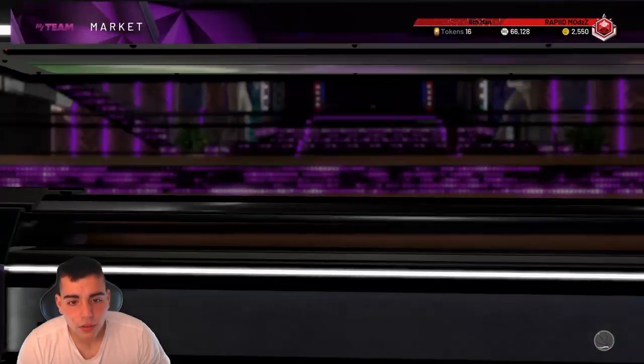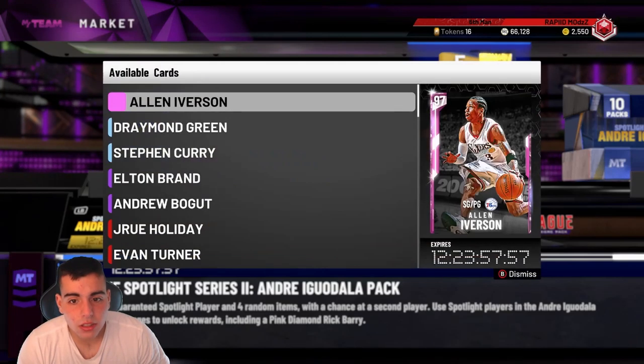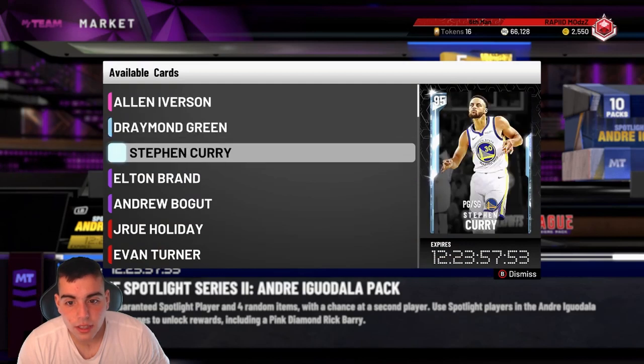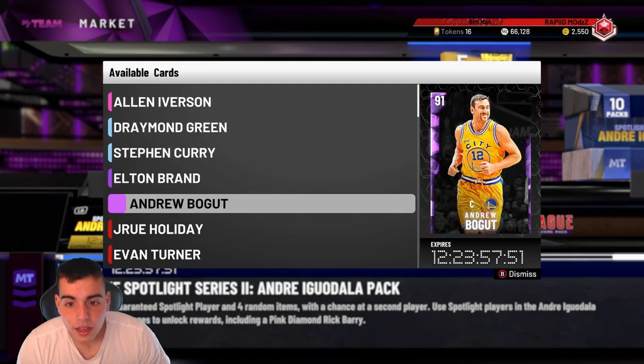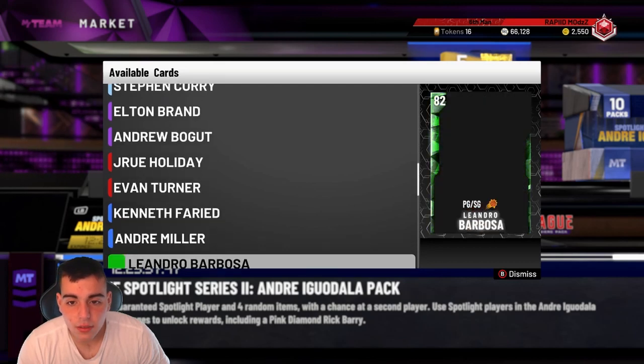Let's see if the packs are finally out — and the packs are out. So here are the packs. We got a pink diamond Allen Iverson, a diamond Draymond Green, a diamond Steph Curry. Kind of interesting to see. As per usual, drop 20,000 in the comments. Like the video if you're new.